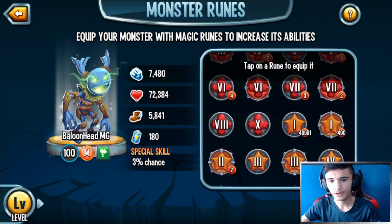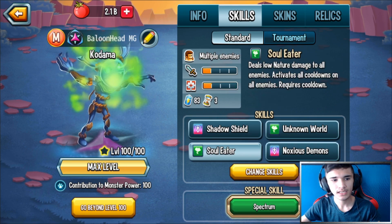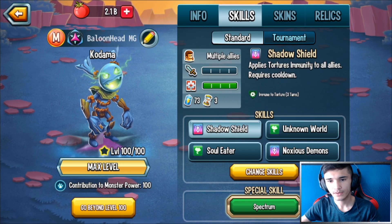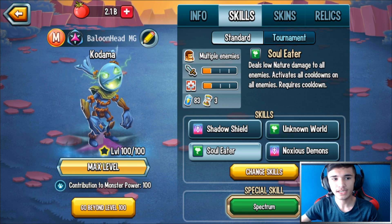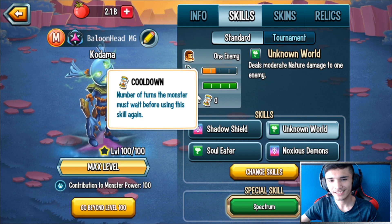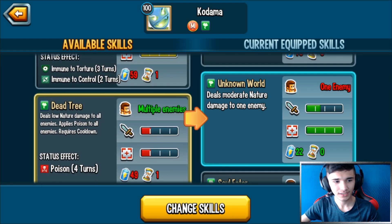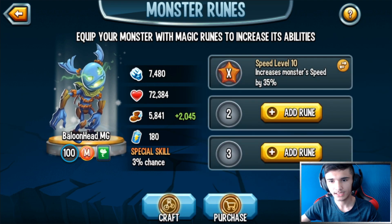So he is a CDA-type monster — he applies CDAs and stuff. I would recommend running maybe full speed on him. Full speed would be a good choice. You do want him to go first, and it's good to have that spammable skill so you can do some damage even after getting hit with CDA. If you're running full speed, another good skill to use would be Toxic Rate. I'm going to give him full speed: a level 10 speed rune, a level 9, and a level 8.